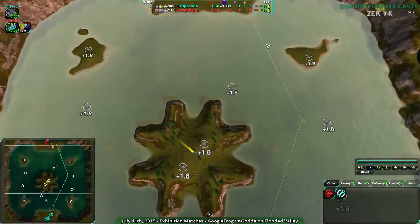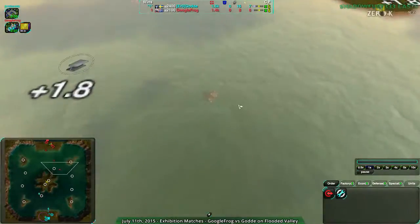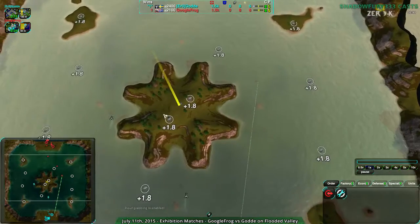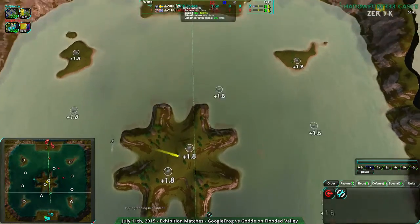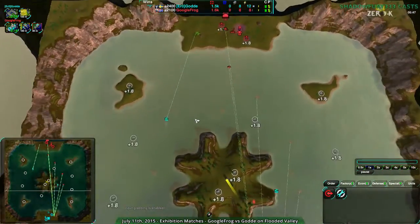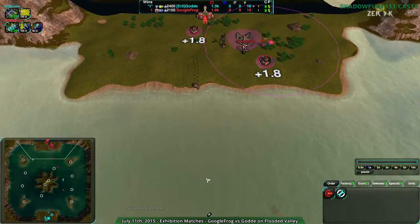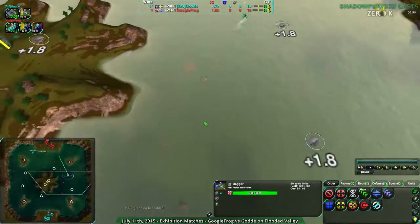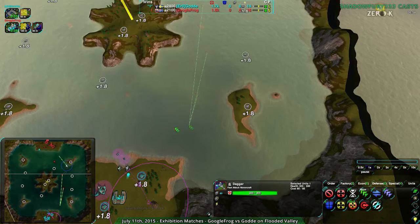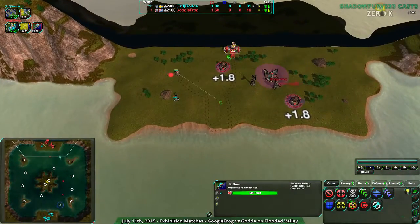So a couple daggers and a couple ducks, and the ducks going down here. Hopefully you can see the ducks just fine. Actually a lot of ducks — one dagger here, but four ducks just moving down in single file sadly. Google Frog unfortunately needs to improve them up, and is exactly doing exactly that. Getting that group going, because on their own they didn't do a great job.